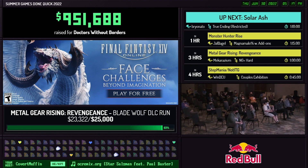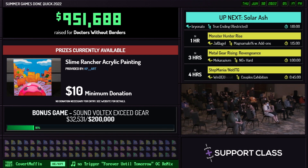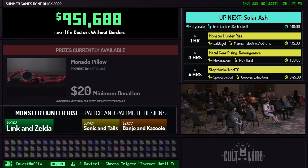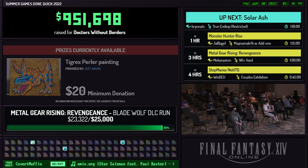Anyone else hear a train coming along? I think it's headed for the bonus game too — everyone grab your tickets. All these donations are cumulative from just the entire community, so if you even just have as little as $5 to contribute, that is all going to charity. I would love to see when Brian Otto takes the stage with his epicness on Solar Ash to just start that $5 donation train. We're going to go on quite the ride to hit that $200,000 mark to unlock Sound Vortex Exceed Gear.